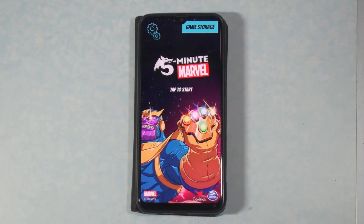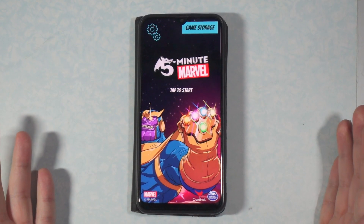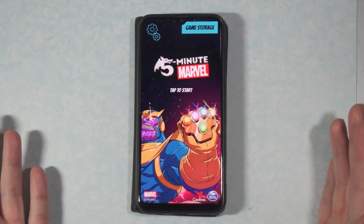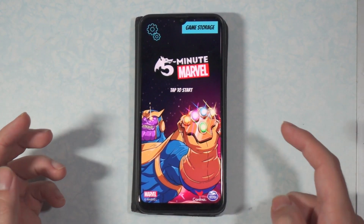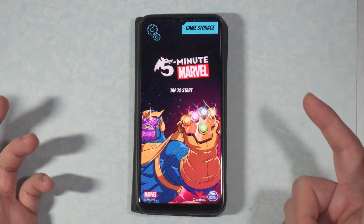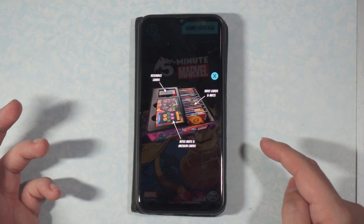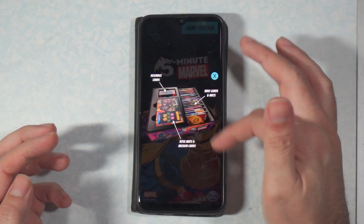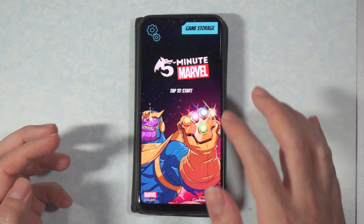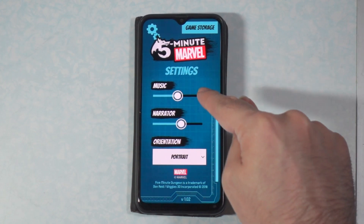I totally forgot the most important thing — the timer. Here it is. It's a downloadable app. I just went to the Google Play Store and downloaded it for free. It's also available on iOS. You just click on it and it opens up. There are a couple of different things — you can click up here where it says game storage, and it opens up a little picture showing you how to put everything away. There are some gears here so you can adjust the music and the narrator.